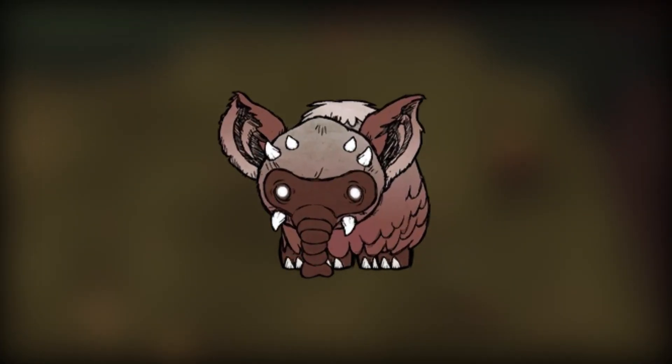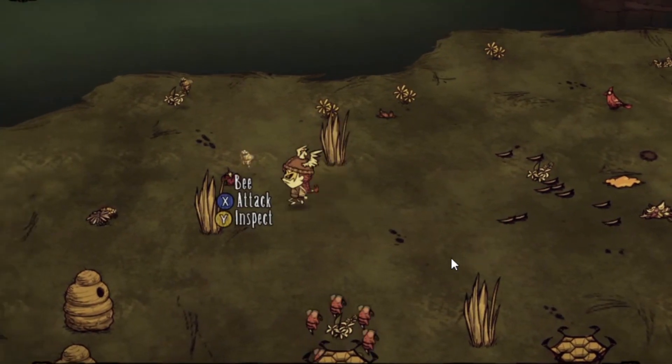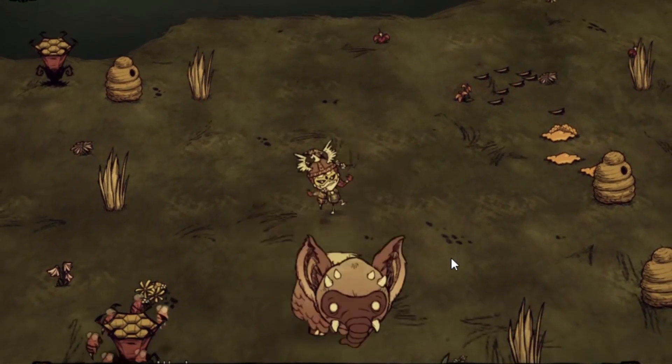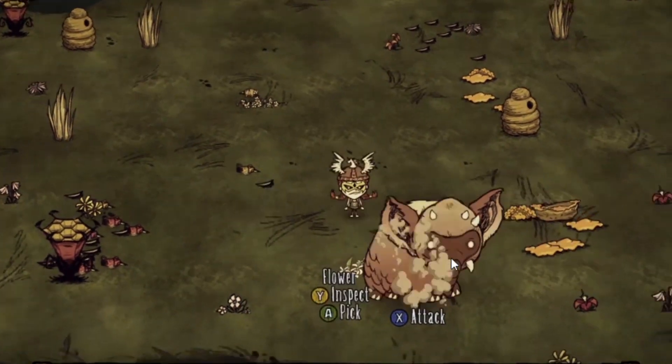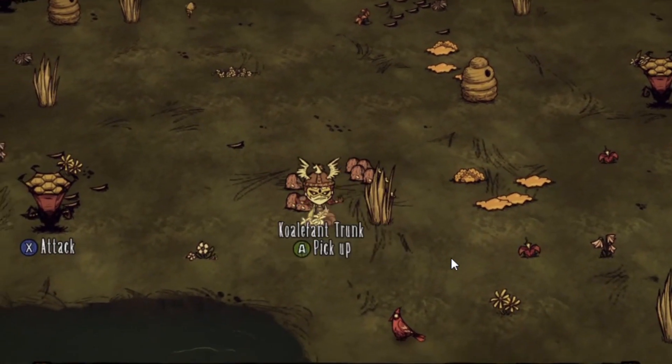It's called a Koalefant. I'm not quite sure about the pronunciation of the name. If you don't kill it, it will keep existing. Upon its death, it will drop eight pieces of meat and a trunk, which is a critical resource for making a vest.